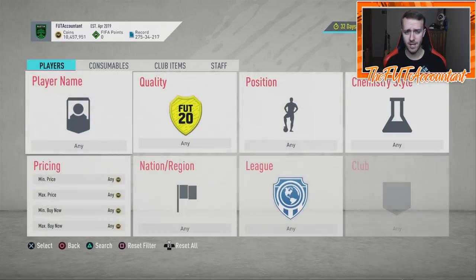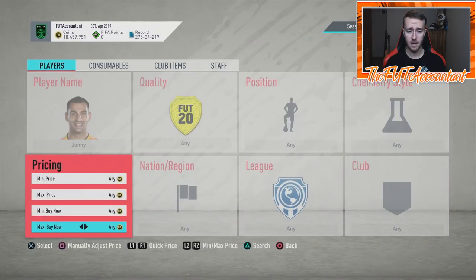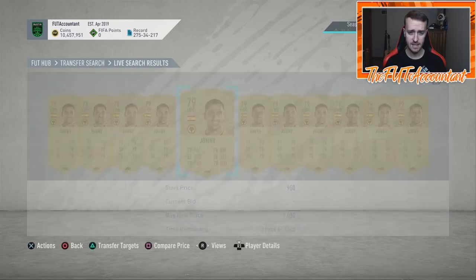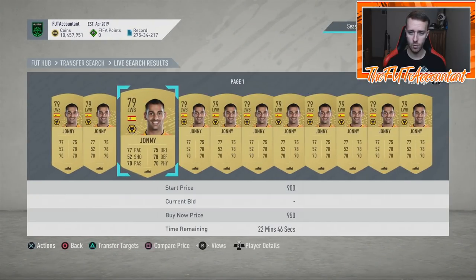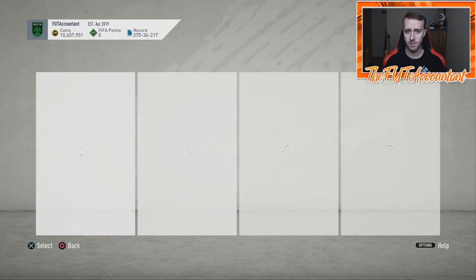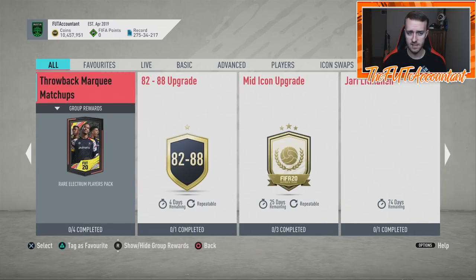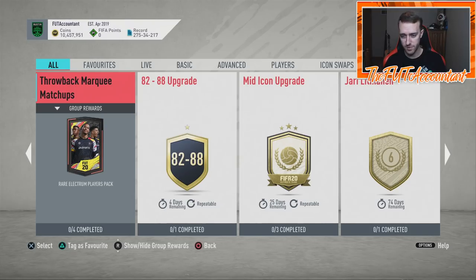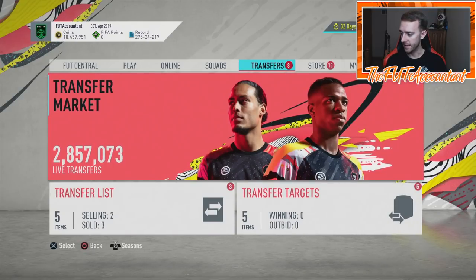Trading with non-rare golds is also an option. On stream tonight we were looking at squad battle bidding because a lot of people are doing those league SBCs. This Johnnie card was 1.5k before rewards and is now 950 coins — these non-rare cards move every single day based on league SBC requirements. Also things that get required for throwback marquee matchups — like if they need Brazilians, some non-rare Brazilian golds go up in price. Great for lower budgets this week.